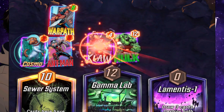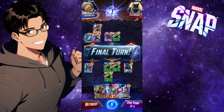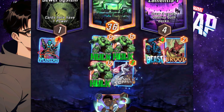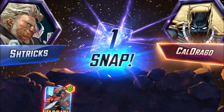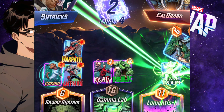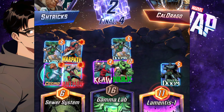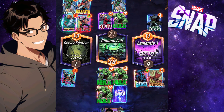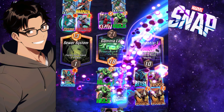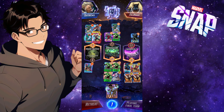He plays Claw, so now I play Brood, then I play Silver Surfer. I snap because I'm confident in victory — there's no way he's gonna compete, even with Dr. Doom. Cannot compete. I've got Broods, I've got my Hulks — buff up everybody.